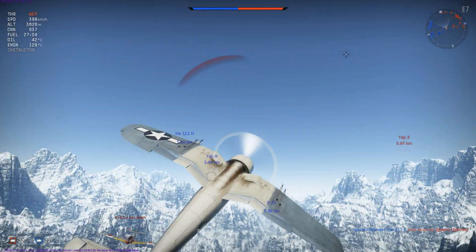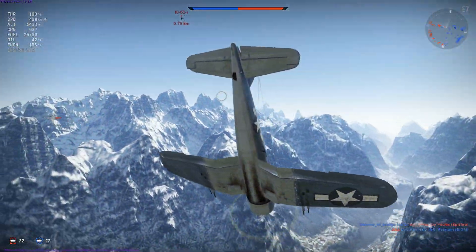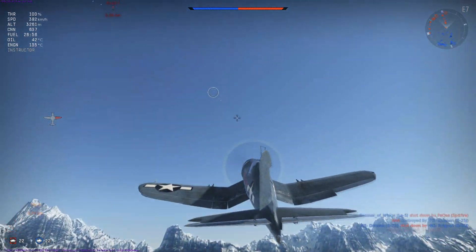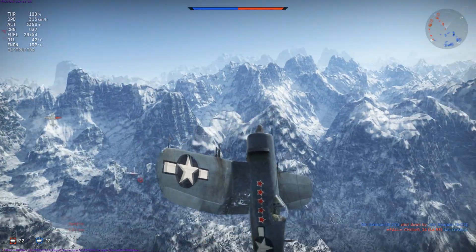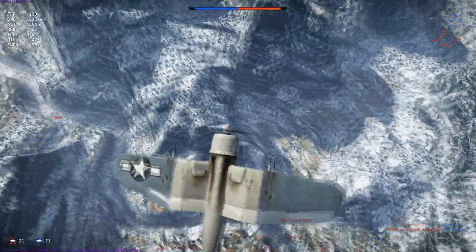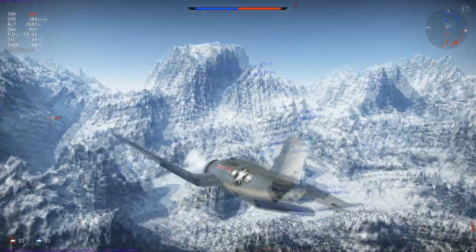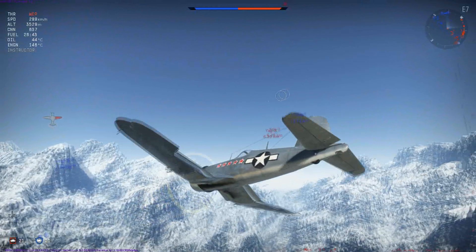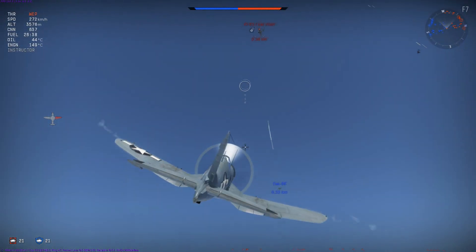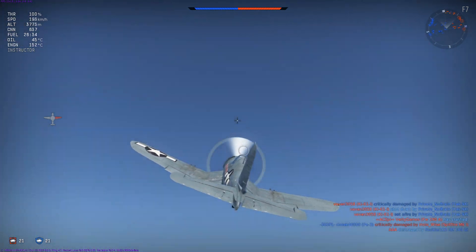As we break around onto this Ki-61, we dodge most of their fire and come around due to the speed we gained from the split-S manoeuvre we performed before going for the head-on. Over the course of a number of small turns, we gain the advantage and start to come up behind the Ki-61, which is quite a nose-heavy play. As we break around and begin to pull up in order to get the kill, a friendly Yak-9K comes over to finish them off, meaning that we're only limited to two kills thus far, with an assist in that regard.